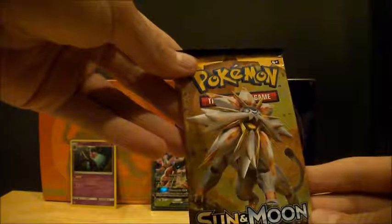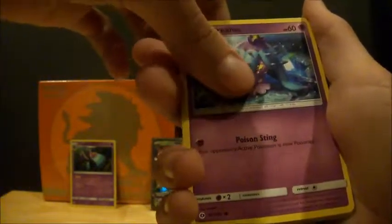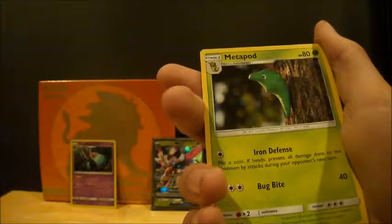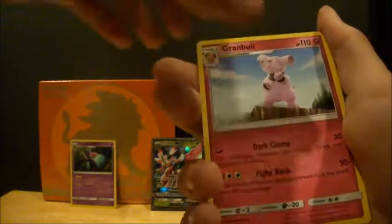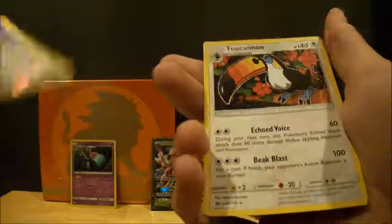Next we got Solgaleo. Here's the code — one, two, three, four, one, two. I can't tell if it's green or what. Fomantis, Grimer, Togedemaru, Stufful, Mareanie, Water, Metapod, Granbull, Double Colorless, Ferrum, and Toucannon.